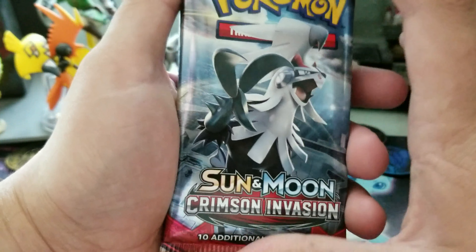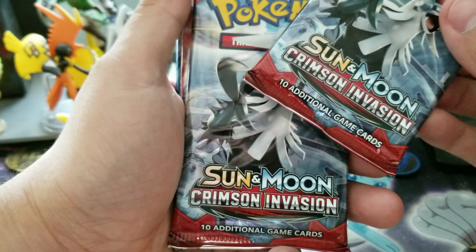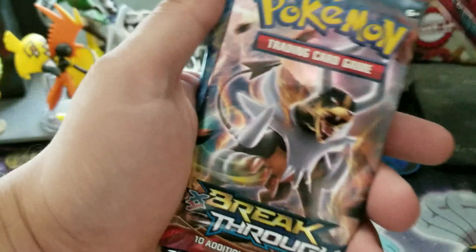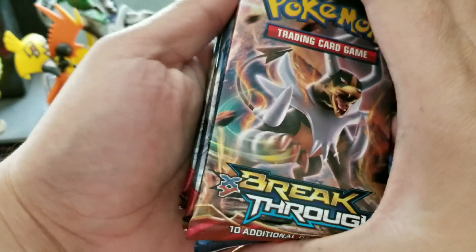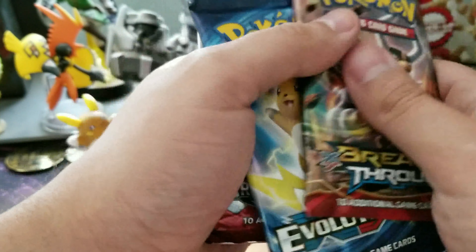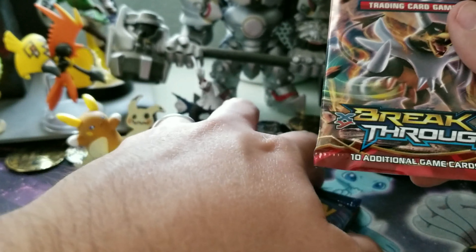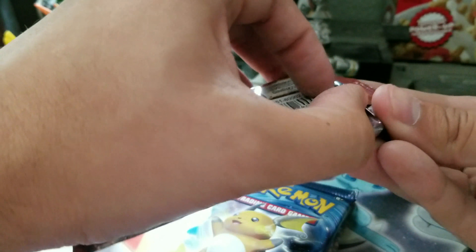We are here with the booster packs. I'm going to open these in order of release date. It comes with two Crimson Invasion packs, one Breakthrough, and one Evolutions. Breakthrough was X and Y, so we'll start with that one.